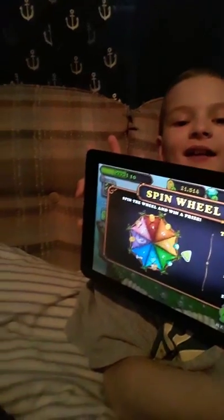So if you spin and say you want a thousand diamonds — like my brother, say hi — and you get two instead, you can press the exit button and then click on the castle and click on spin again, and it'll let you spin again.